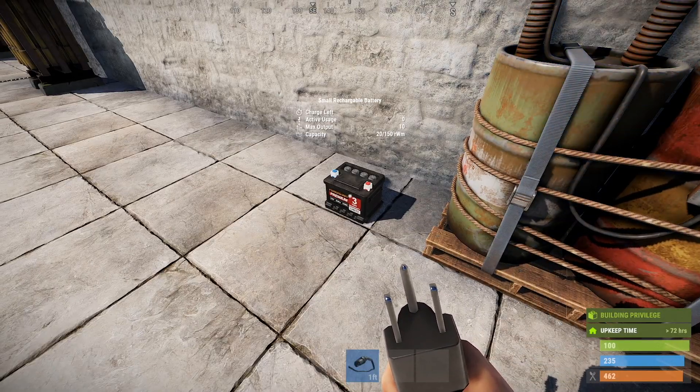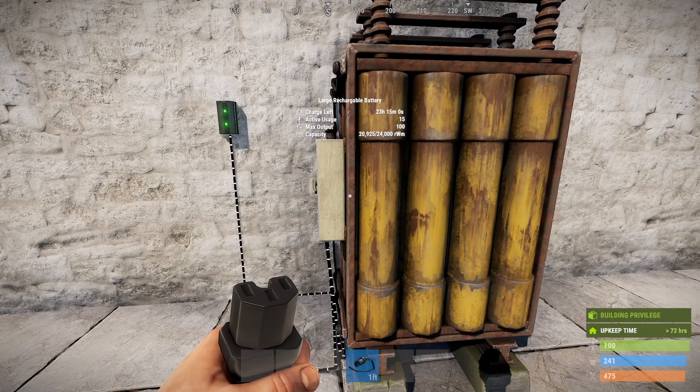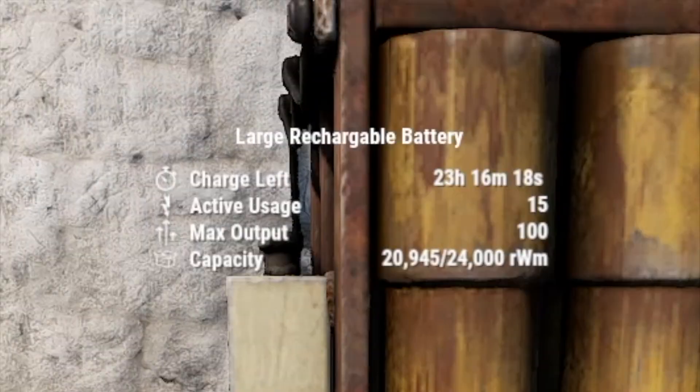The small battery has a total of 150 rust watt minutes and the large battery has a total of 24,000. Now batteries automatically detect how much the circuit requires and the circuit just draws how much it needs. In this particular instance I've set the circuit to draw 15 units of power even though the large battery can output a maximum of 100. With the capacity stored so far it will last on this active usage for 23 hours, 16 minutes and 40 seconds, and as you can see it's going up.